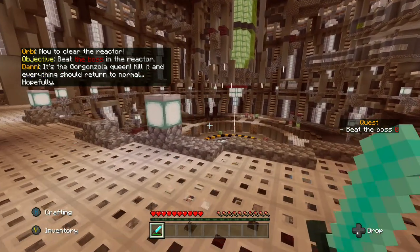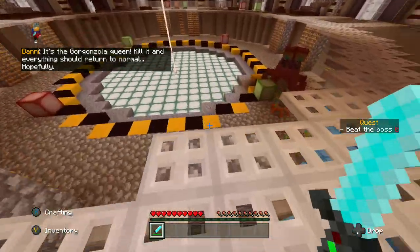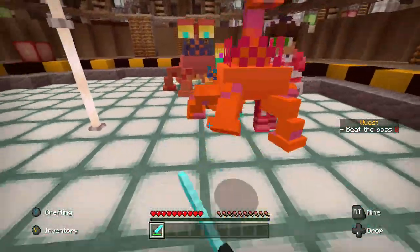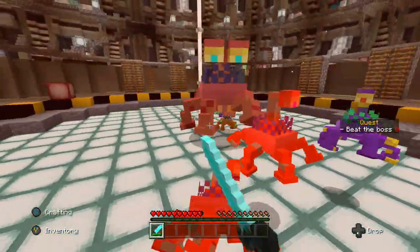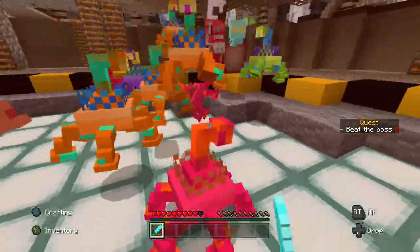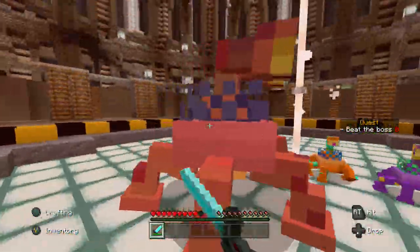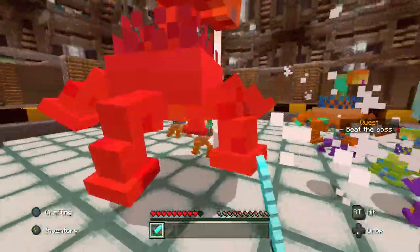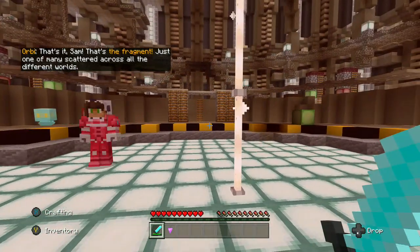It's the Gorgonzola Queen! Kill it and everything should return to normal — hopefully. Oh jeez! No — Aura! Oh my god, it just took out my babies! Die! Sam, that's the fragment — just one of many scattered across all the different worlds.